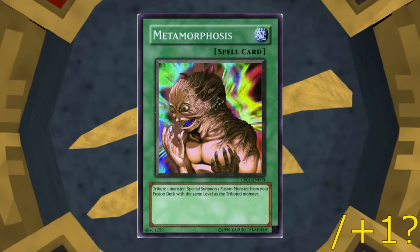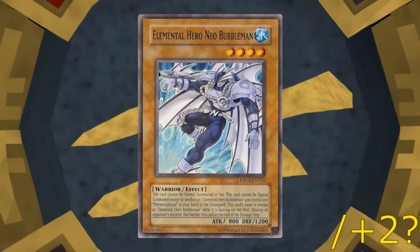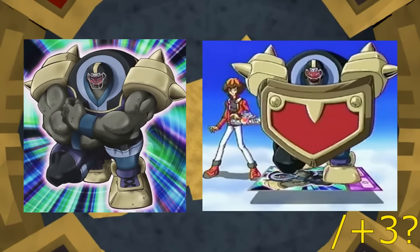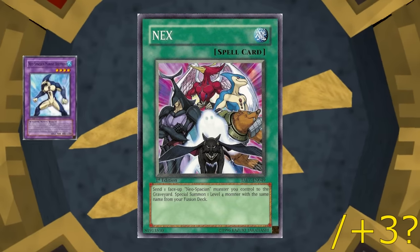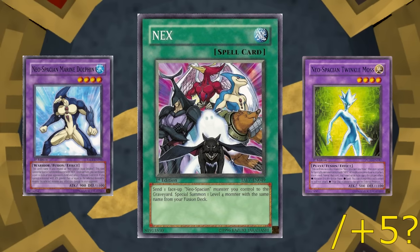There are also a couple of evolved elemental heroes whose inclusion is debatable, starting with Neo Bubble Man, which was a fusion monster in the anime. Additionally, Clay Guardian is a similar anime-only fusion monster which has not yet appeared in the TCG. Speaking of which, did you know that Nex only has two targets — Marine Dolphin and Twinkle Moss — both of which have slightly upgraded effects over their main deck counterparts? I sort of feel like we're missing out on four additional Nex Neospatians, but if they were released they'd probably be pretty underwhelming given the precedent.